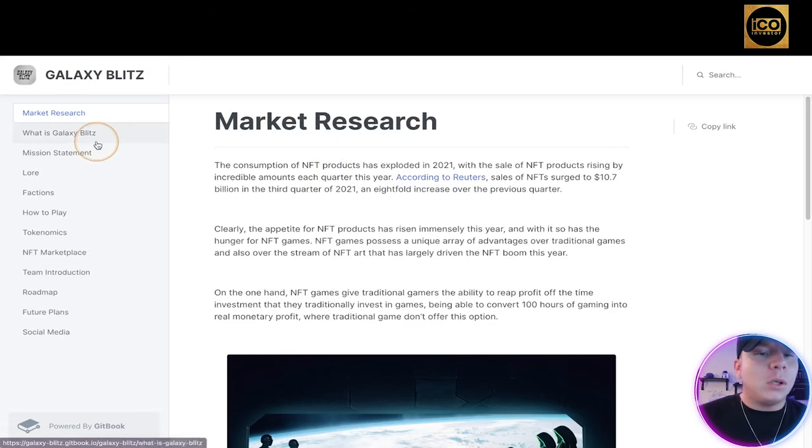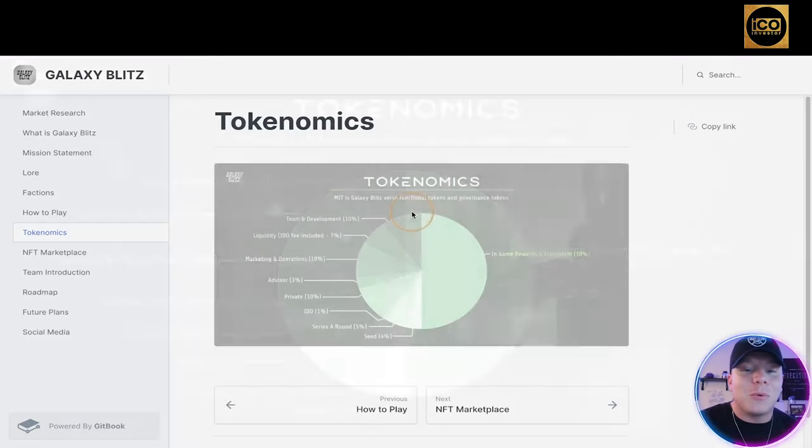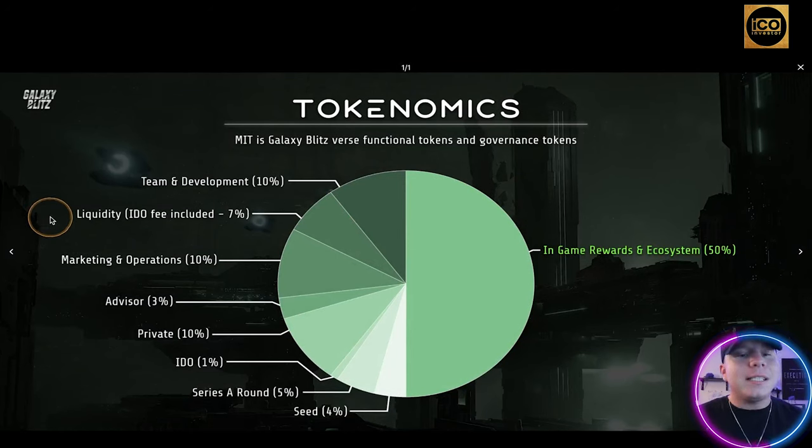Let's jump into the white paper and look at the tokenomics — probably my favorite thing. The team and development get 10%, liquidity fee included; marketing and operations 10%; advisor 3%; private 10%; IDO 1%; Series A round 5%; and Series C 4%. Most importantly, in-game rewards and ecosystem gets 50%. We like anything over 50% for in-game rewards — that means half of all tokenomics goes directly to in-game rewards so we can earn tokens and NFTs.